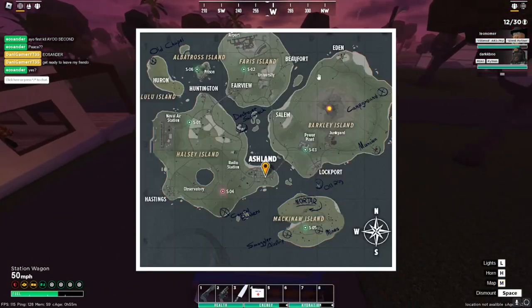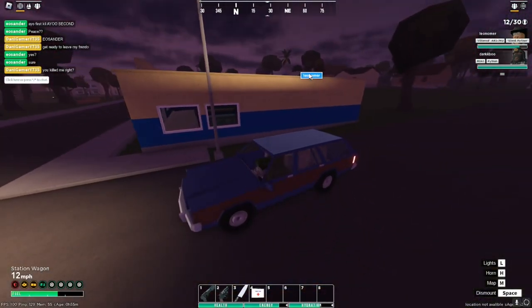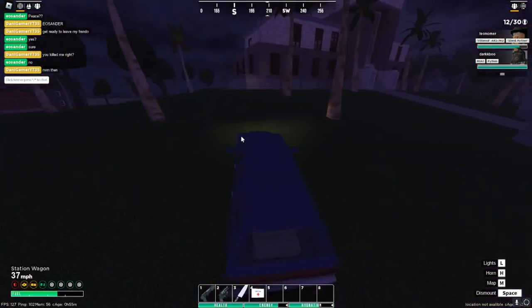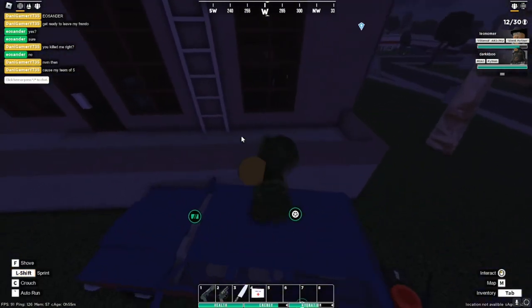The next one is the Colonial Set. If you come right over here to the laundry room in Ashland, it will spawn right here on top of the washers and dryers.